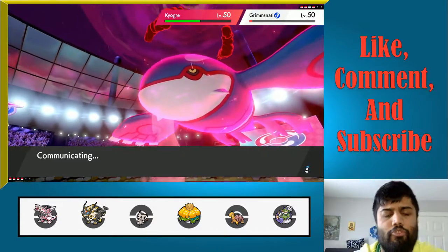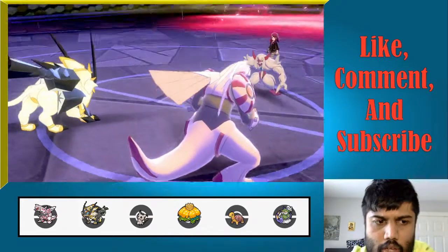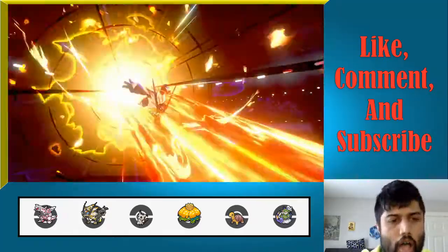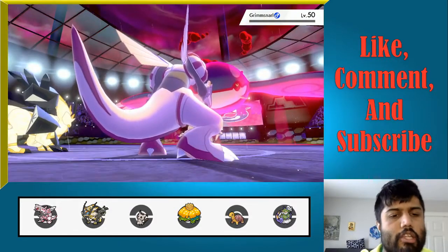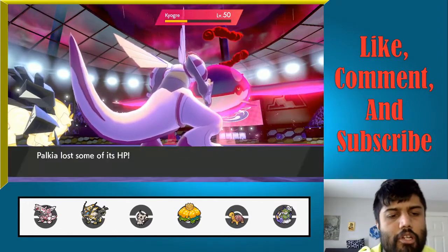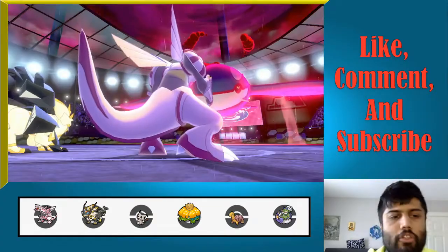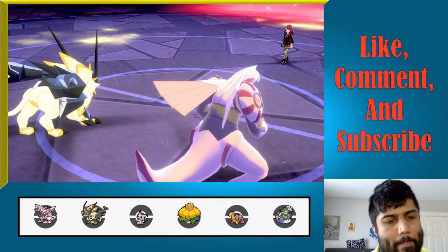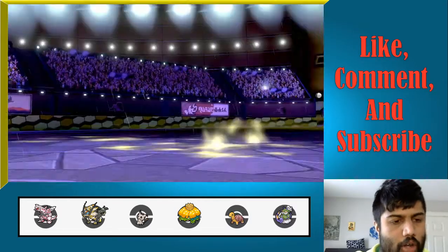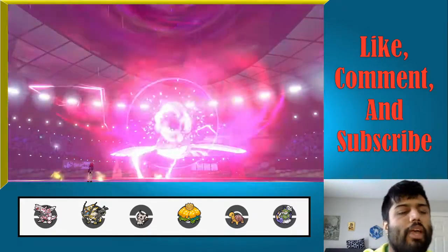We fire off a Spatial Rend — high chance of critical hit. That is not a critical hit, unfortunately. Kyogre Max Lightning — into Palkia. Palkia survives, we have another chance. You are no longer able to change the weather. We stall out our Trick Room for Torkoal and Venusaur. Venusaur KOs Kyogre and Torkoal can beat Zacian, and we have Venusaur as well to deal with Zacian. There's two turns of Trick Room. I am going to Earthquake and go for a Protect.